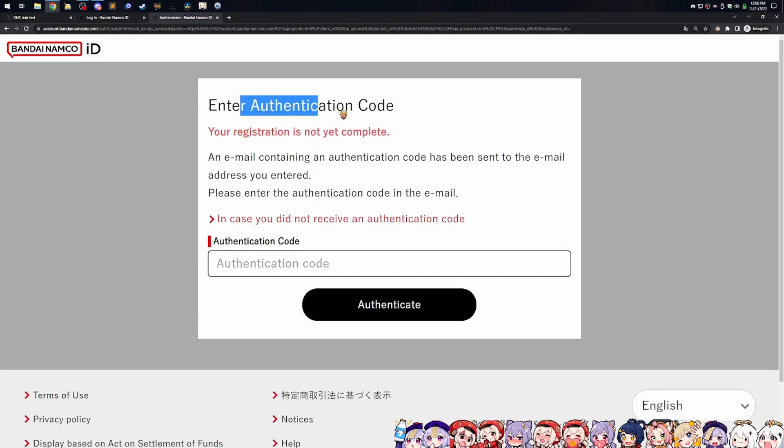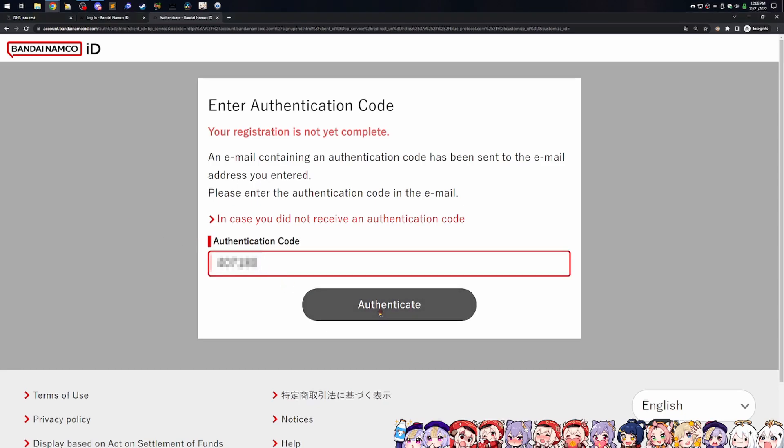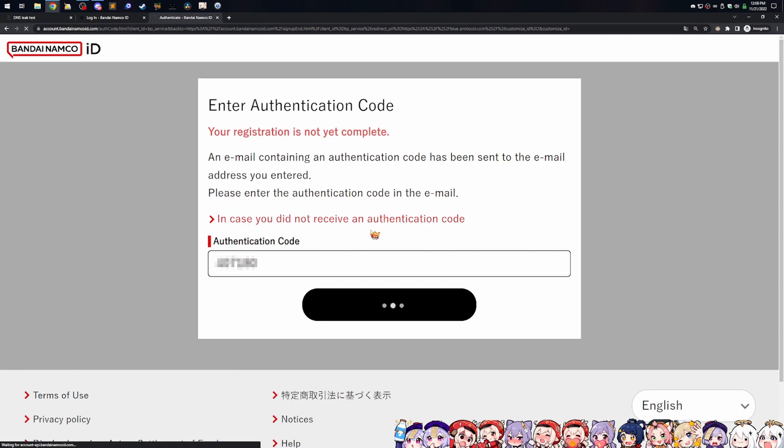They're going to be sending you an authentication code to your email, so it's important to sit here and wait for that authentication code. Once you've received it, you can either click on the link or copy and paste the auth code and then go ahead and authenticate. I've already received mine, so I'm coming in here.